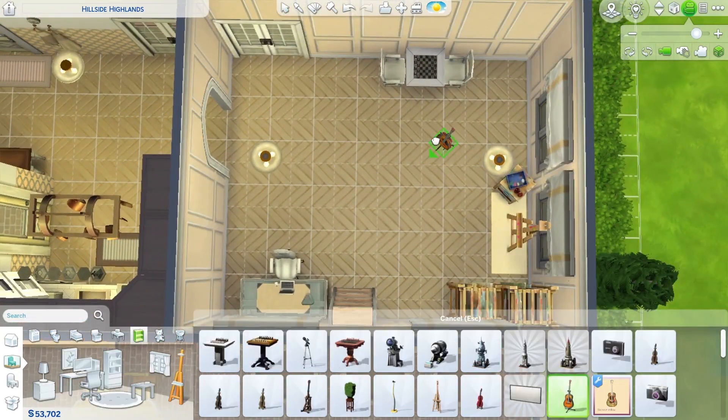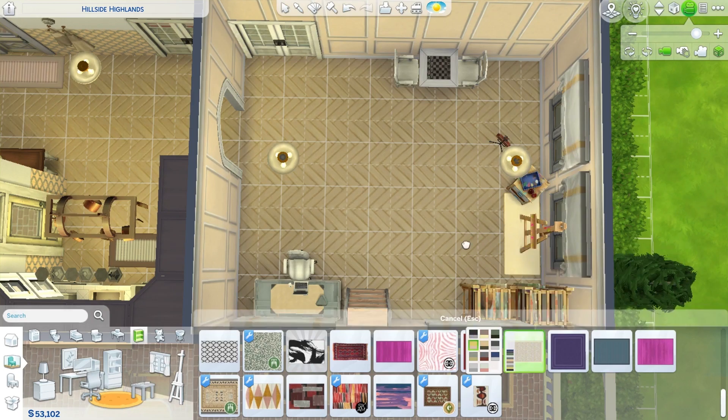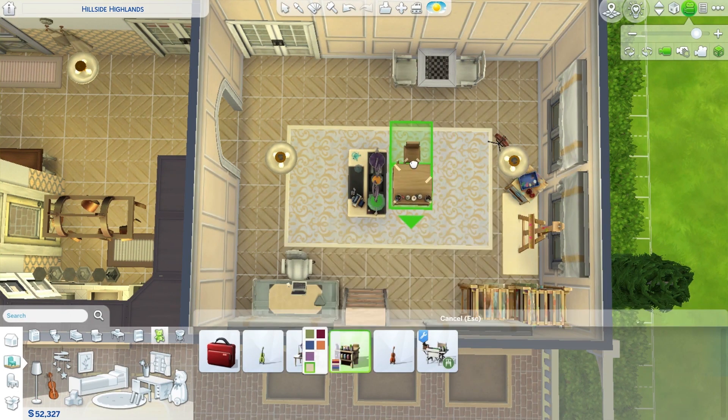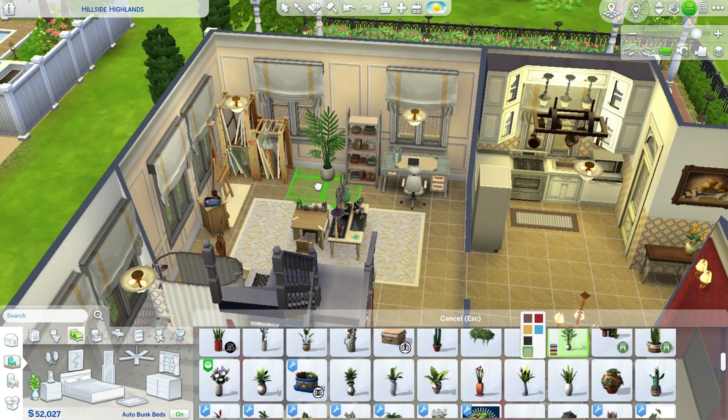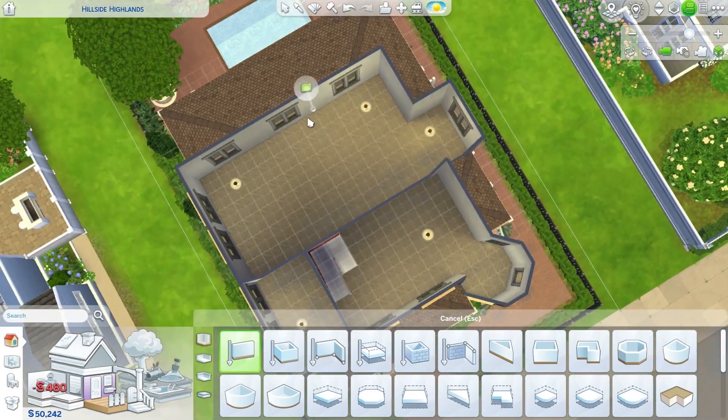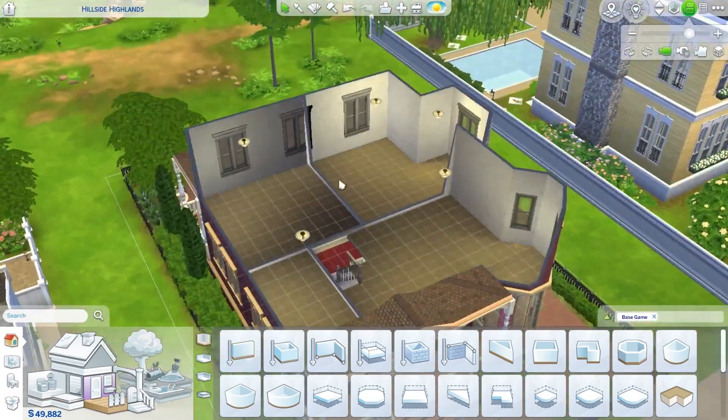This room I decided to turn into a skill building room. So I put a computer, an easel, a guitar, a chess table, and two kid skill building items — the science table and the art table.